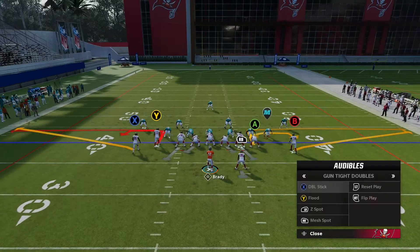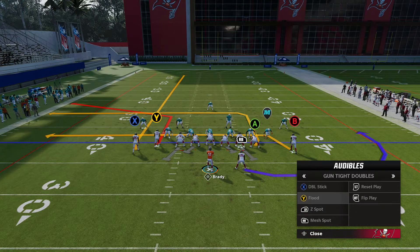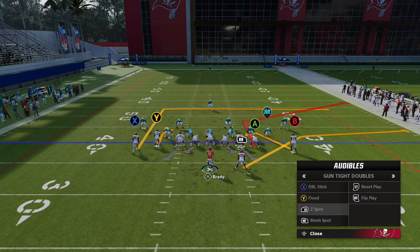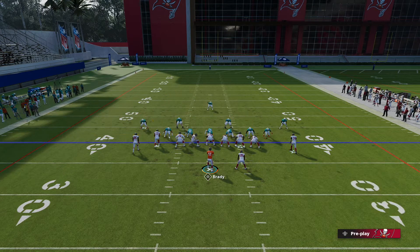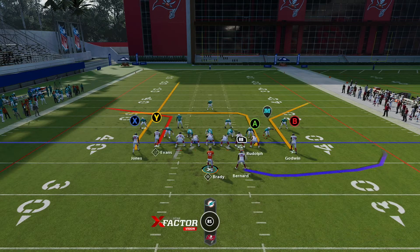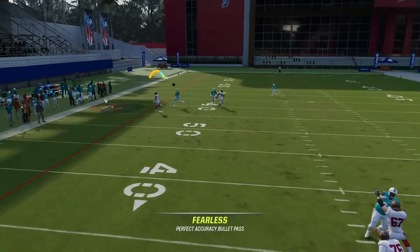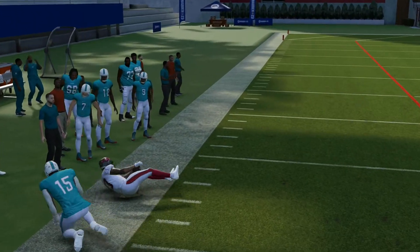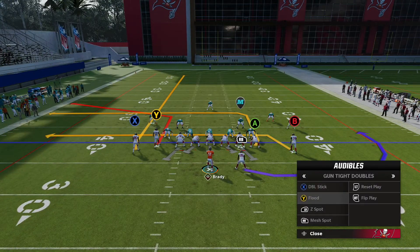I chose these three plays because Flood attacks the left side with a SAIL route. You have Godwin — always put him on a corner, put him on a flat and run basically smash. Then you have two guys, and Mike Evans is getting good separation there. Tons of different things you can run in stock. Great play to have in the repertoire.